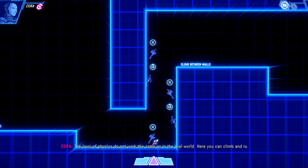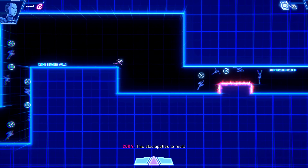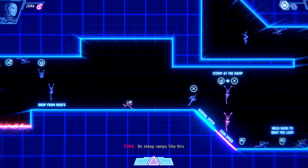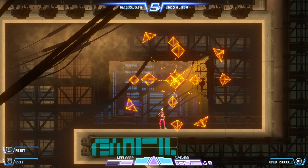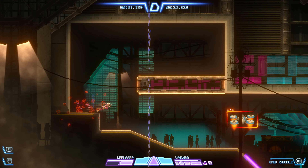Eden Genesis shines with its tight and responsive controls, making platforming a joy for those who appreciate precision. Leah's abilities include double jumping, air dashing, and wall running, all of which are essential for navigating the game's complex levels. These mechanics are intuitive yet challenging, requiring players to master timing and control to progress.